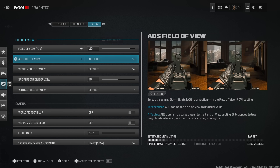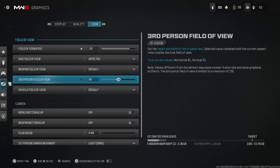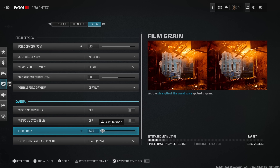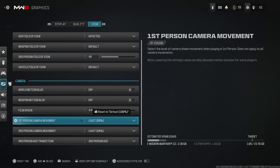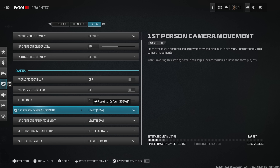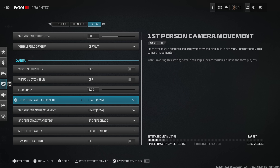In the view category, I run 110 FOV — a perfect middle ground between super high and default OG COD FOV. Affected field of view and third person are at 80. Motion blur and weapon motion blur are both off — if you're still playing with motion blur in 2023, I don't know what to tell you. Film grain is at zero. First person and third person camera movement are set to least movement to reduce camera shake.